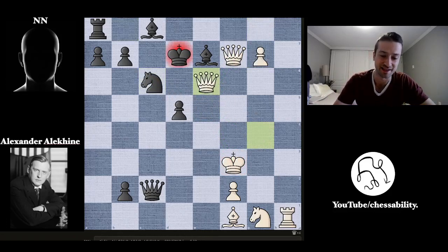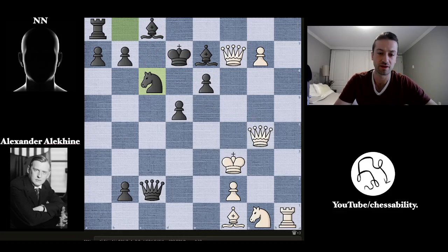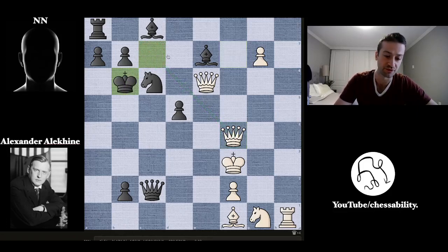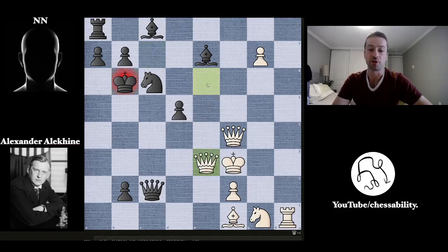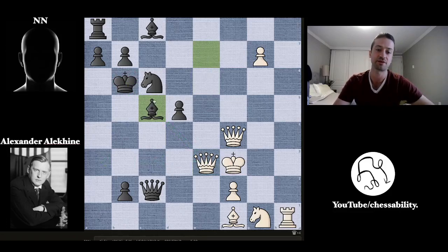Alekhine obviously sees this and instead plays G-queen takes on E6 — you have to specify which queen. This obviously checks the black king, so the black king moves to C7, but now there's a discovered attack from the bishop to one of the queens. Alekhine continues the attack with queen to F4 check, and the king moves to B6 where it's relatively safe. Then queen E to E3 — again you have to specify which queen — coming with check and preparing to attack on the queenside. Bishop blocks on C5, so the bishops are doing a good job protecting the king and fending off these monsters threatening to checkmate.